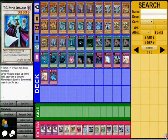For TG Hyper Librarian, if I bring it and my opponent Synchros a lot, I can draw a card every time my opponent Synchro summons a monster. So yeah, that's the deck idea — please subscribe and thanks for watching this video.